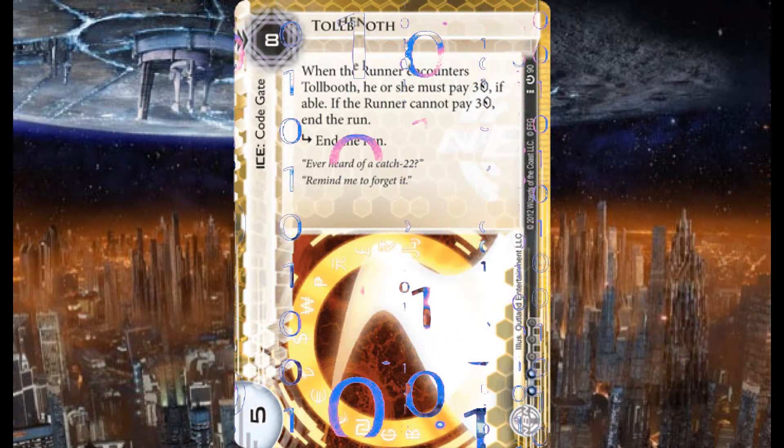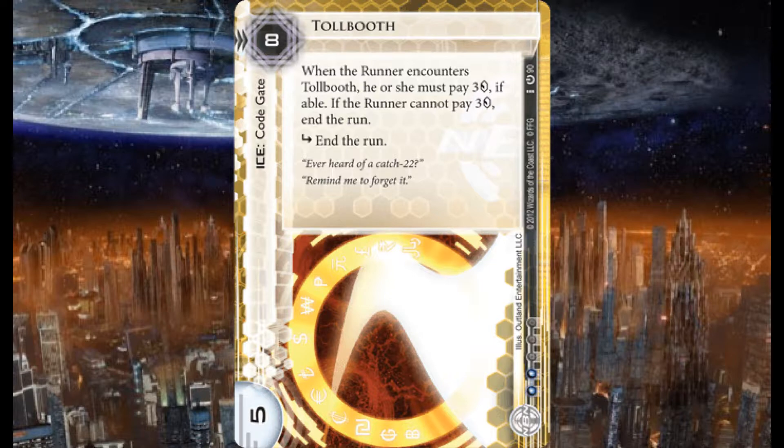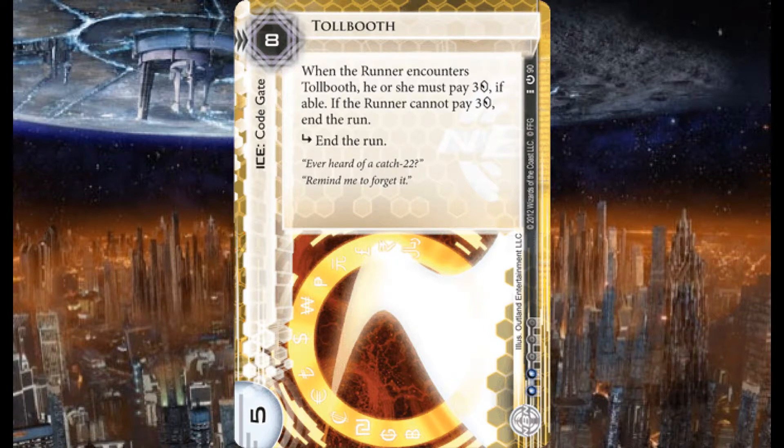Three copies of Tollbooth — code gate, eight credit rez, five strength. When the runner encounters Tollbooth, he or she must pay three credits if able. If the runner cannot pay three, end the run. There is also a subroutine of end the run.